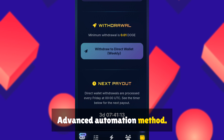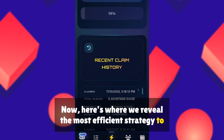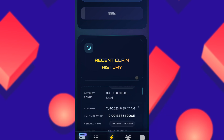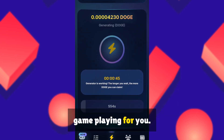Advanced automation method — the efficient way. Here's where we reveal the most efficient strategy to maximize your earnings without constant manual intervention. This method uses automation tools to handle daily claims and game playing for you.